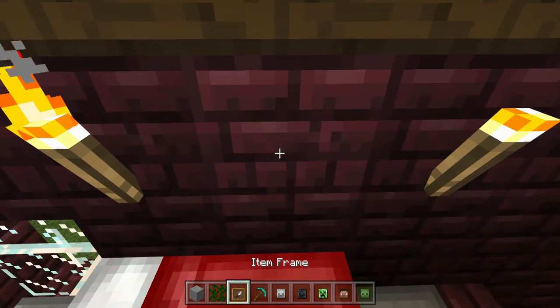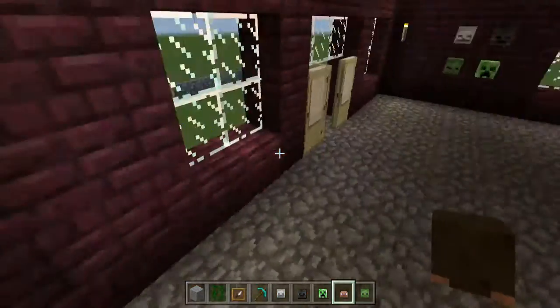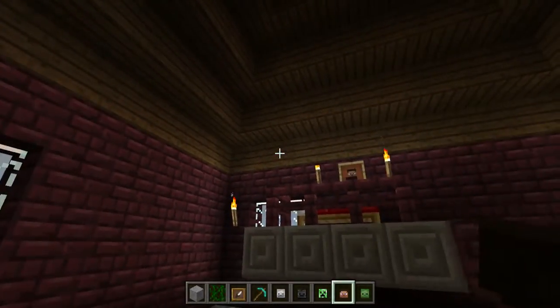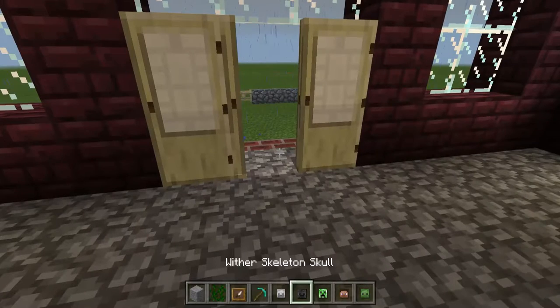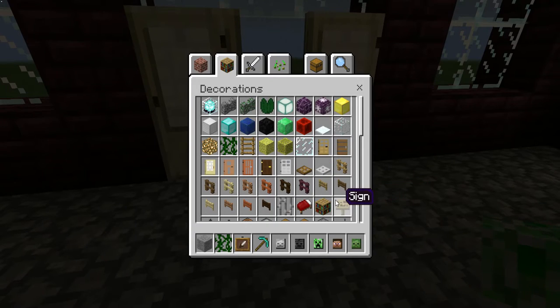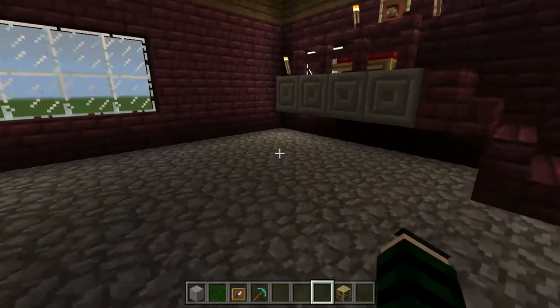I'm gonna pretend this is a picture of her boyfriend's dream. It kind of looks like I just framed his head, but that's okay. I am going to put all this stuff back — actually, I want to put up some bookcases. I think this is what I like about creative mode: you can basically decorate your house however you want.